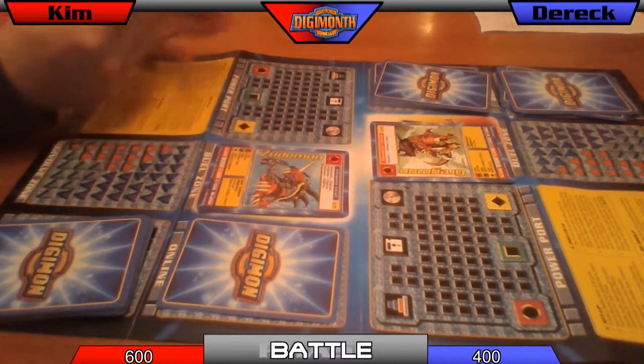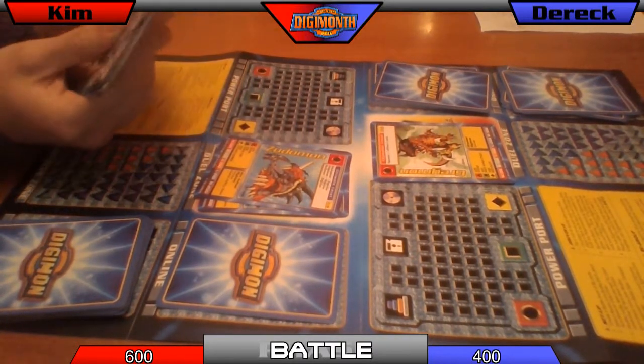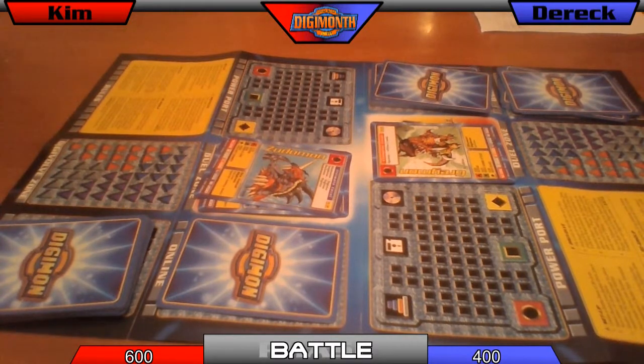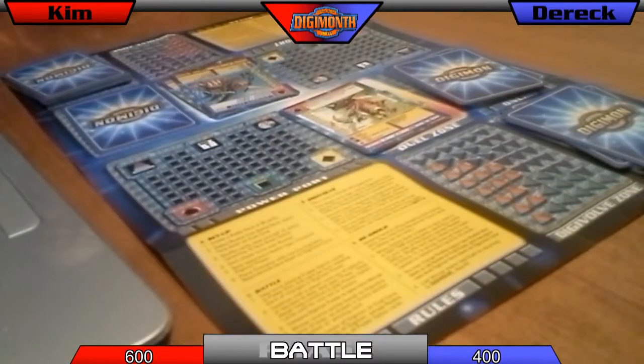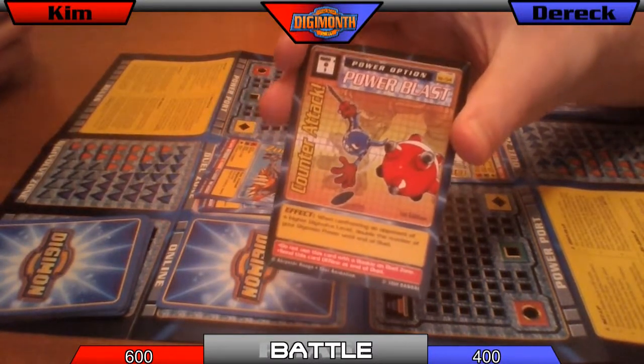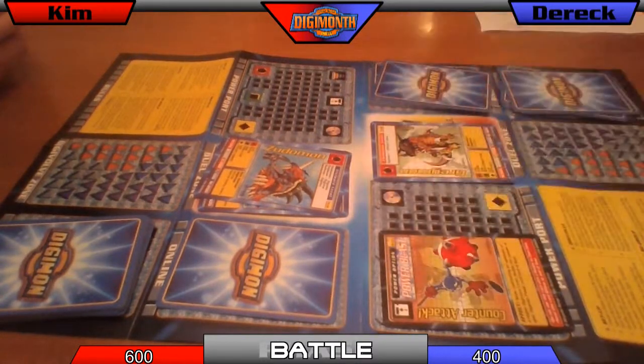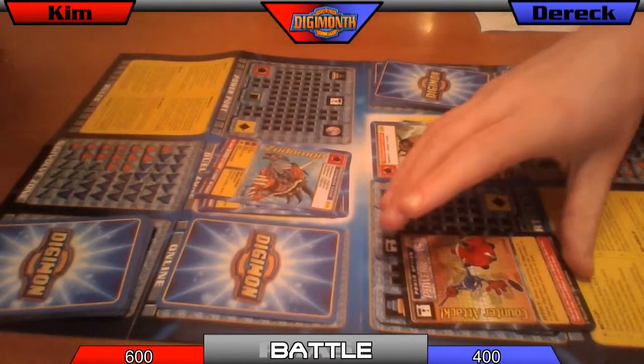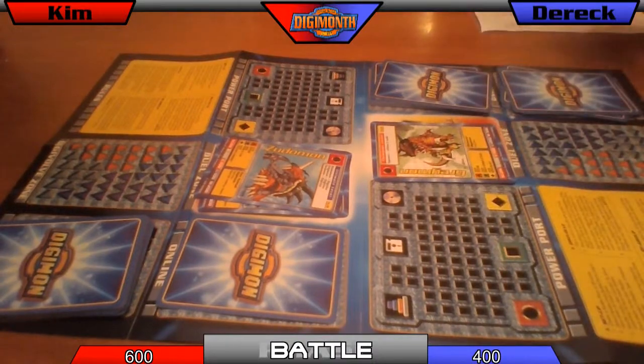You're not digivolving, so now we're moving on to the battle phase. I'm not going to do anything. So you're passing? Yes. I'm using the power option card. When confronting an opponent of a higher digivolve level, it doubles my strength. I cannot use it on a rookie — that's why I lost the last match. I was planning on beating your Zudomon with my Patamon but then saw I can't use it with a rookie. So I'm doing 440 and you're doing 270. I doubled my strength and won. And because that was an ultimate, I get 200 points — bringing us back neck and neck at 600 each.